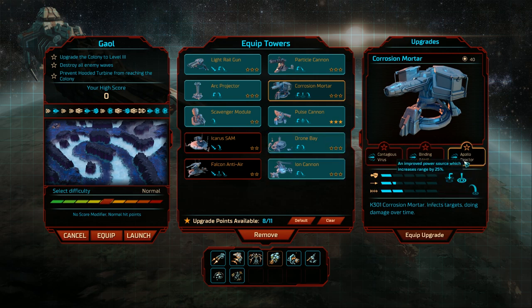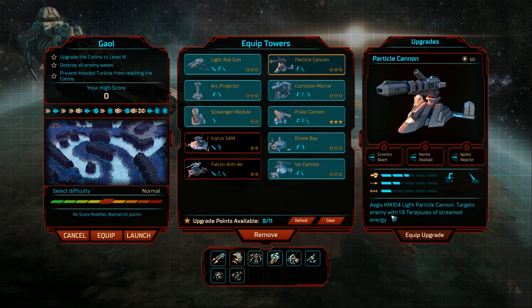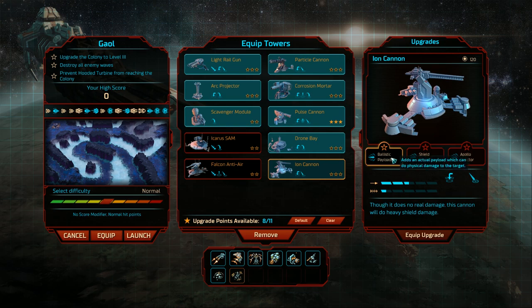Corrosion mortar is one of my favourites, but I don't think it'll have much effect here. For the ion cannon, there's a ballistic payload upgrade that does physical damage, a shield disruptor which is an EMP orbital ability that overloads shield generators on affected units dropping their defensive shields — interesting that a tower upgrade also upgrades our orbital abilities. We'll go with all three ion cannon upgrades: ballistic payload, shield disruptor, and 25% range increase.